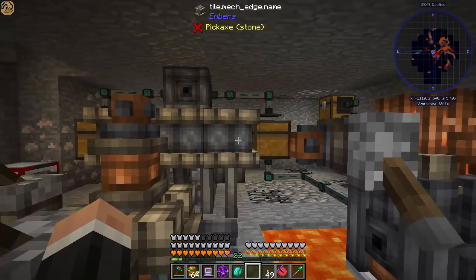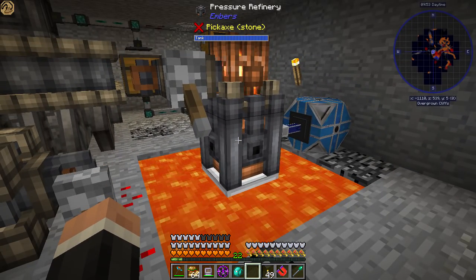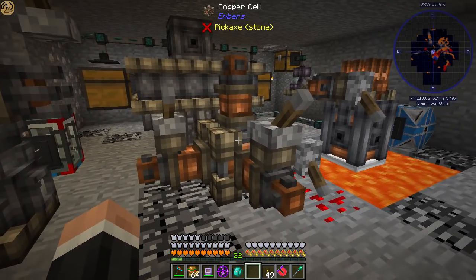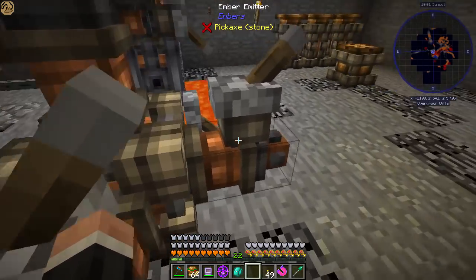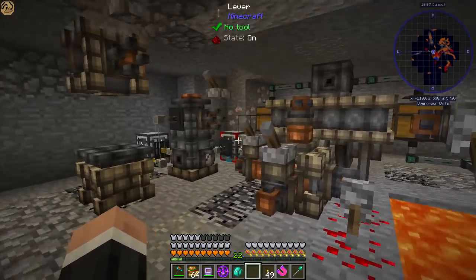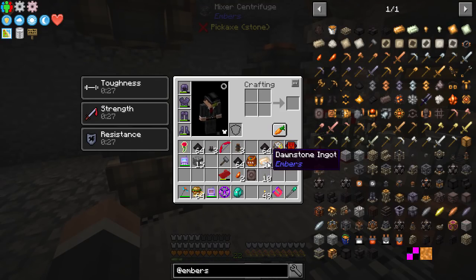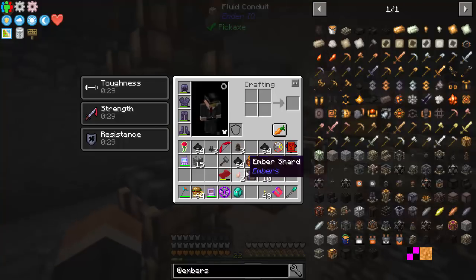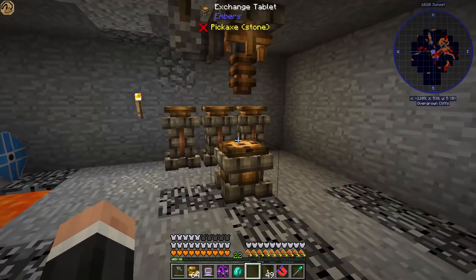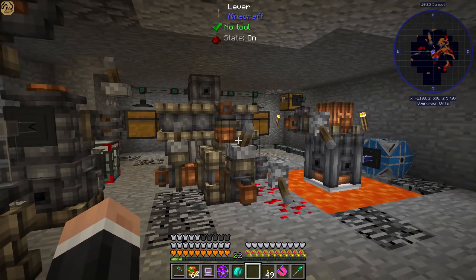Everything about this looks amazing. We made some ember shards, converted them in a pressure refinery to make embers which powers all of the machines. This is like a battery and it's currently full, which is excellent. We mixed some stuff to make dawnstone, which I have a lot of now, and then we stamped it into ingot form. There's actually some left in here as well.